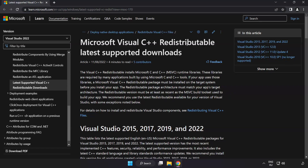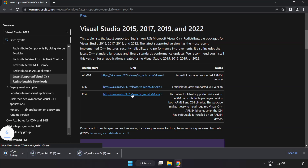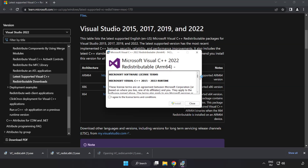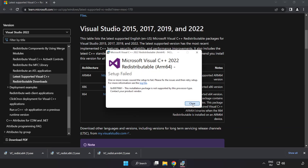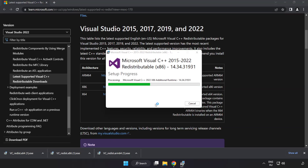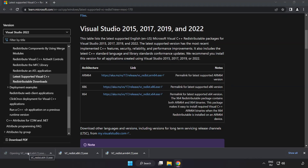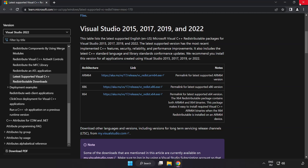Go to the website link in the description and download three files. Install each downloaded file. Click I agree to the license terms and conditions and click Install. If it fails to install, no problem — repeat for the other files. Click Close and repeat for the others. Close the internet browser.